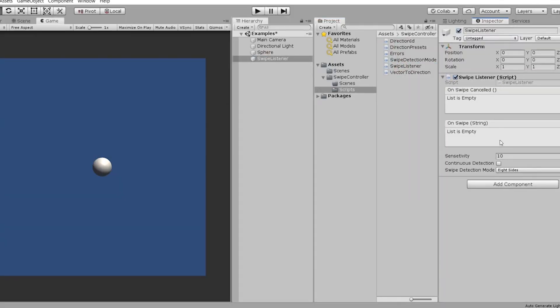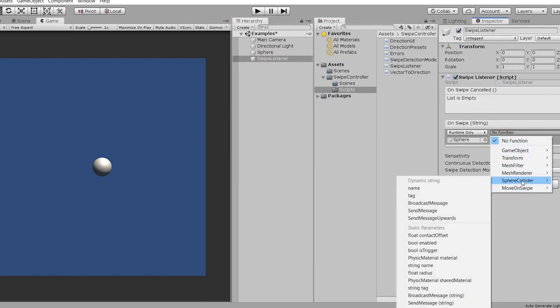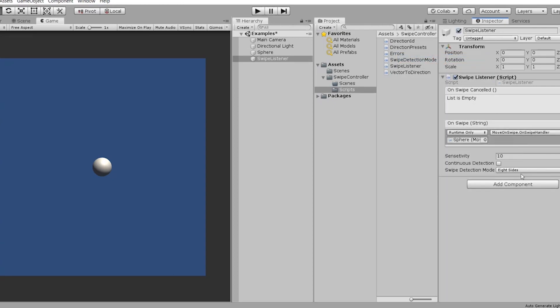The next one is Swipe Controller. Swipe Controller is something which can detect specific swipe movements within your game for your mobile setting, so you can actually have presets for two directions — left and right — or four directions, or different types of swipes in hexagonal sort of directions.